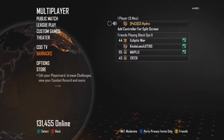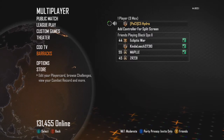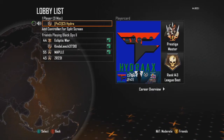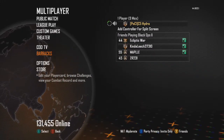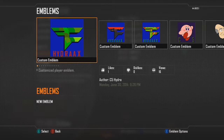What is up guys, this is C5 Hydra and I'm going to be showing you the emblems that I'm going to be using during my 1v1 experts. So here we have my regular emblem that I'm using. I'm going to go into my barracks and show you the different ones I have. So that one's a phase emblem — it scales for a Hydra.